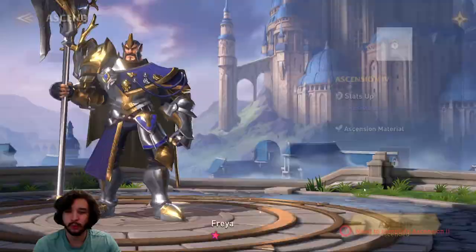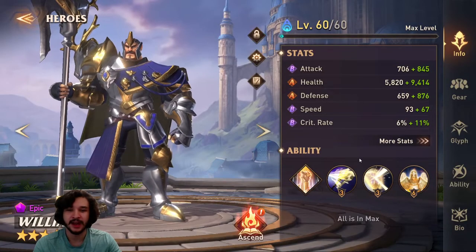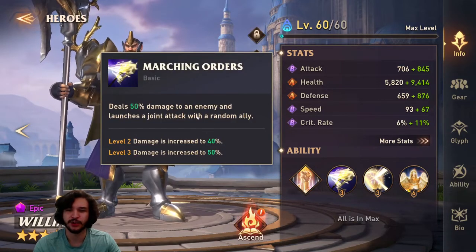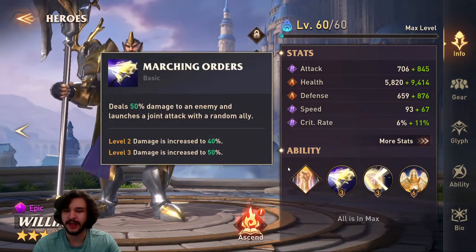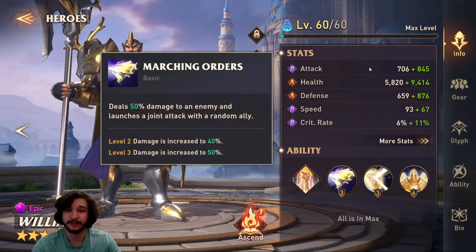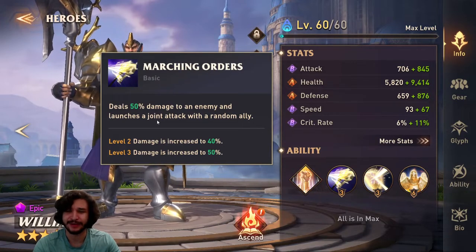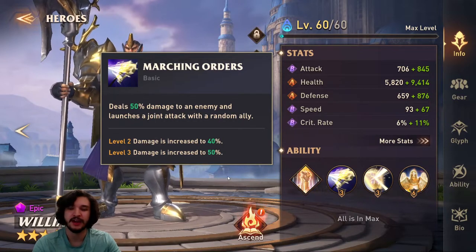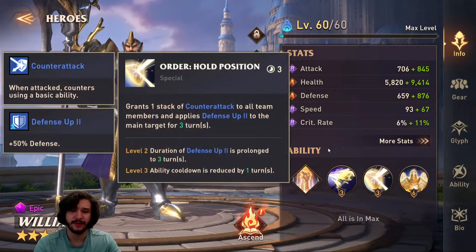You literally don't even use one of her skills because the basic ability becomes so strong. It's an amazing trait, really worth putting potions into. His basic ability deals 50% damage to an enemy and launches a joint attack with a random ally. With the 80% ascension increase it should be roughly 130% off his base attack — decent damage. But the real kicker is it launches a joint attack, so with Nathalia you're doing an AOE basic attack with William.